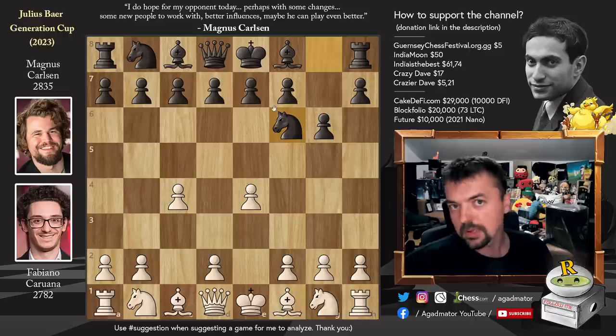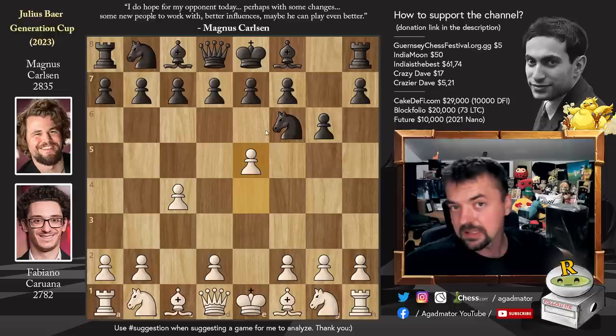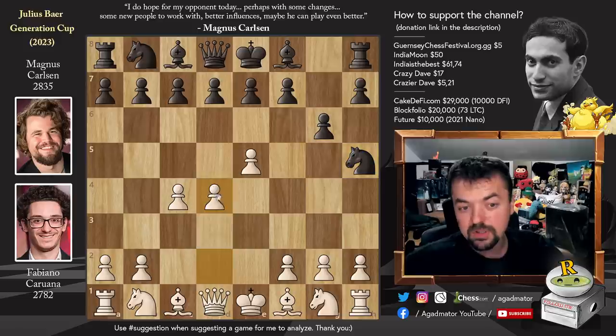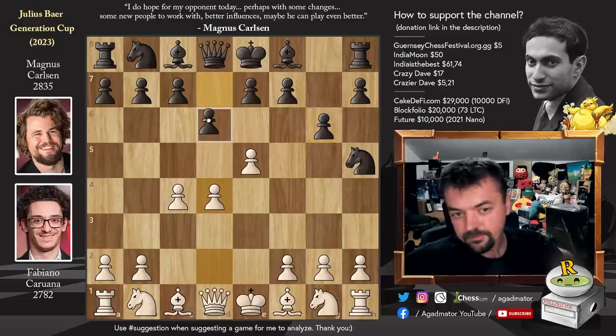That's when we're talking about classical games — there are some games that reach this position online but I'm not really interested in those. Pawn to e5 in the spirit of how you would play against the Alekhine Defense. Knight to h5, and now pawn to d4. Fabi has a beautiful center and Magnus has a knight on h5. He will try to undermine Fabi's strong center, much like you would undermine White's strong center in the Alekhine Defense.